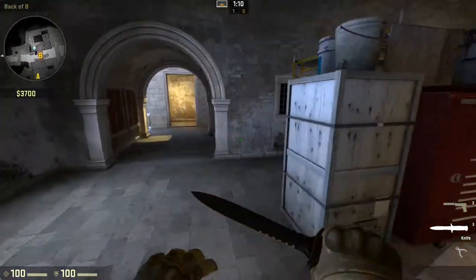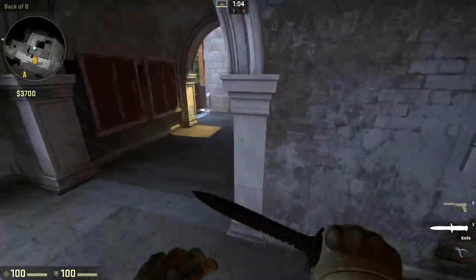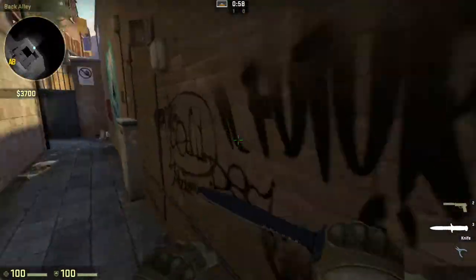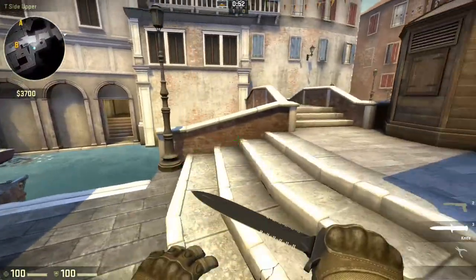All someone has to do is walk around the corner with a shotgun and you're gone in one shot. I think the aim of this map was possibly to increase the viability of shotguns, because it's very well known that they're not used competitively very often. This map is full of tight little areas, so that may be useful.